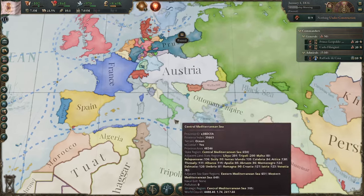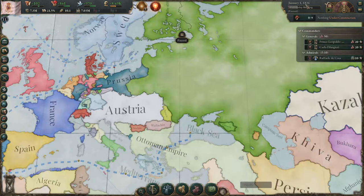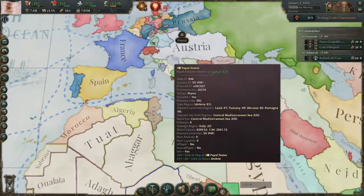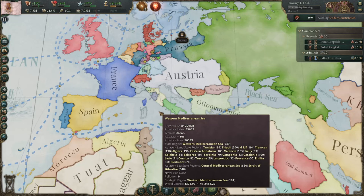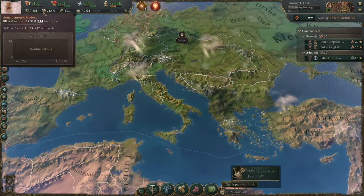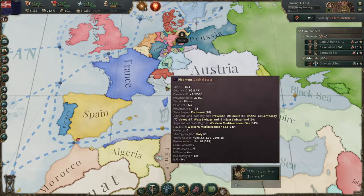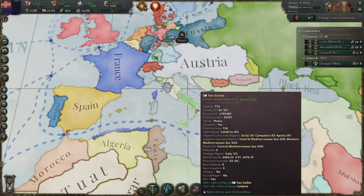Two Sicilies in 1836 has this little ruler, Ferdinand II. He has not yet really begun to super-duper crackdown — in 1837 and going onwards, Ferdinand II becomes incredibly autocratic, and that is kind of why Two Sicilies never gets anywhere historically. Eventually they end up collapsing to an invasion by a private citizen, Giuseppe Garibaldi, and then being annexed into Sardinia Piedmont, despite the fact that you've got 7.3 versus 7 — you're like twice the size of Sardinia Piedmont.